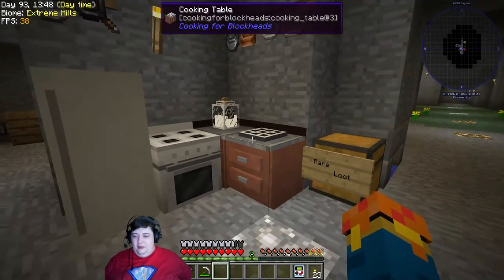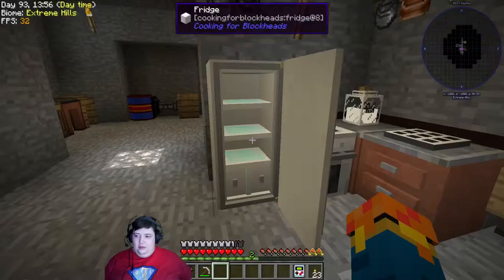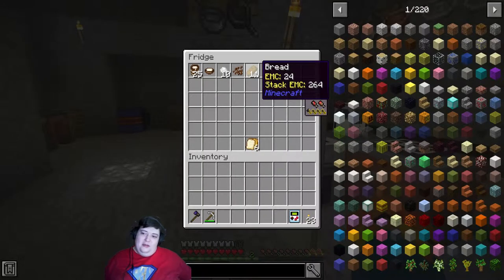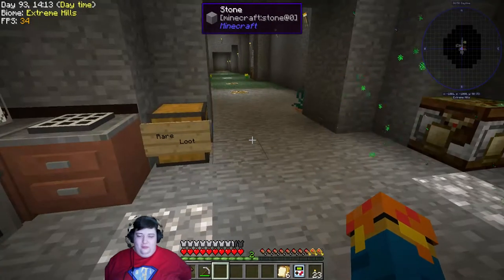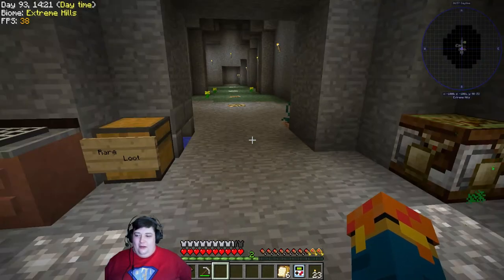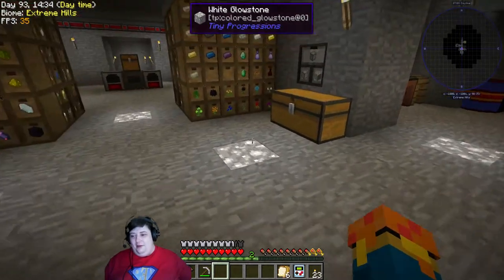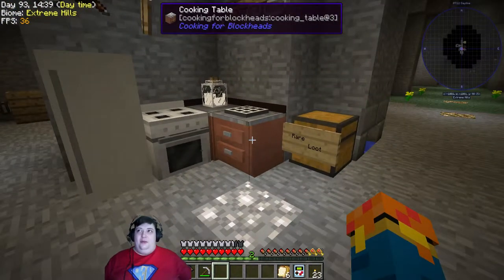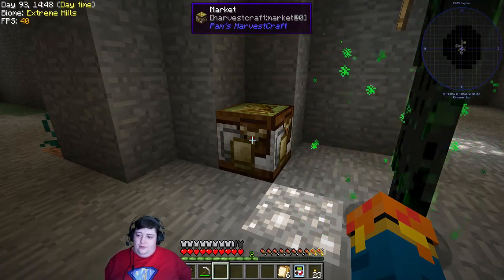This is going to end up being the cooking corner, and it's just a better way to make food in Minecraft. Bread is obviously easy, but if you don't want to just eat bread all the time, you use Pam's HarvestCraft to make stuff like grilled cheese, which fills all your hunger up. So instead of nibbling on bread, you just have a sandwich. It makes more sense to me and it's a lot more challenging. Pam's HarvestCraft makes it so much better and I like it a lot more. I got most of this stuff using the market here.